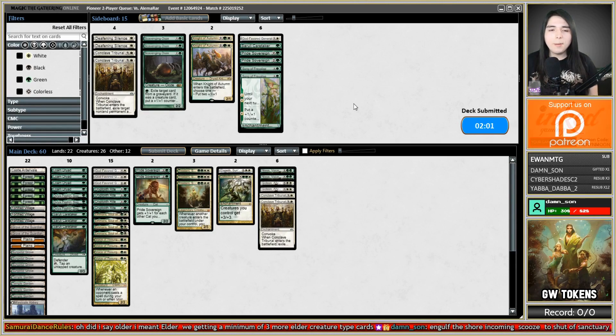Scavenging Ooze shuts down the Sanctuary, but it just doesn't commit to our board that much — kind of mediocre if it's not specifically being held up for that. They don't really Snapcast in Blue-White Control in Pioneer; they don't have Torrential Gearhulk. So not a big reason to bring in the Ooze, and they don't use their graveyard as much as Modern Blue-White Control would.